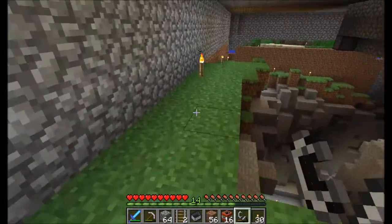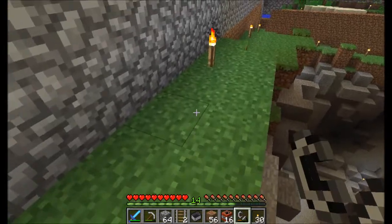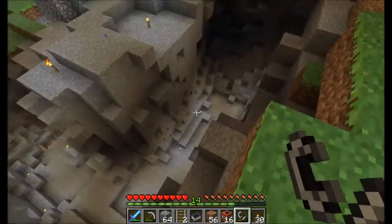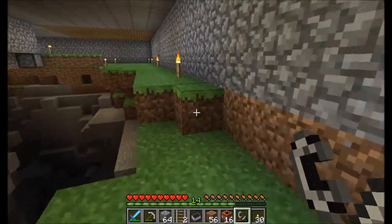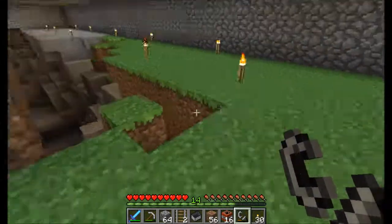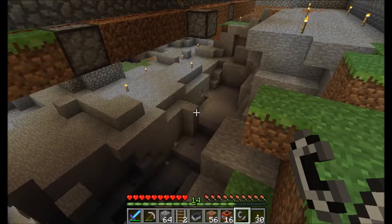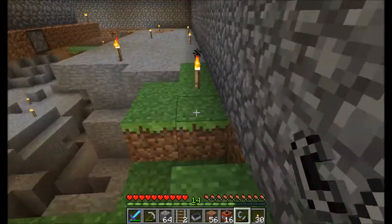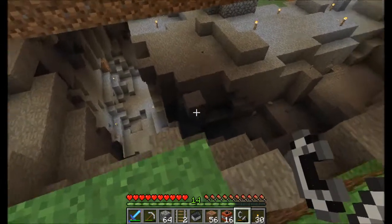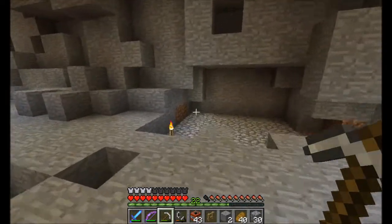I'm working on making a huge area almost like a ravine underneath this whole thing. You can see I've already done two sides here. Over there it goes around, and there's my mob grinder — which has come in handy for all the gunpowder. All I have to do is dig up sand and I've got plenty of gunpowder to keep going. I'm going to continue clearing this area out.